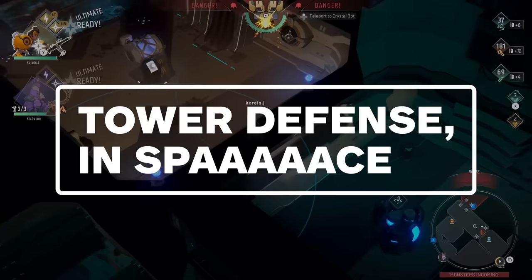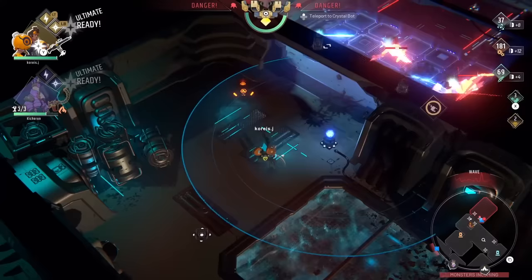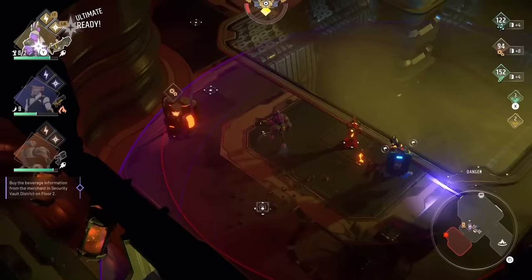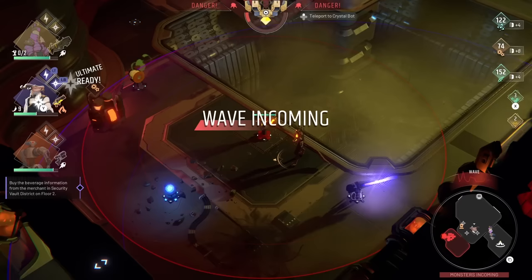As you uncover more places for monsters to spawn from, the waves become bigger. That's where the excellent tower defense elements come into play. Most rooms contain a series of nodes where you can create automated stationary weapons to help control the mobs. Turrets are placed instantaneously, making the construction process fast, easy, and a lot of fun.